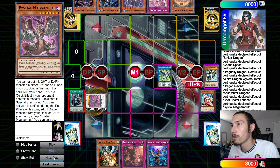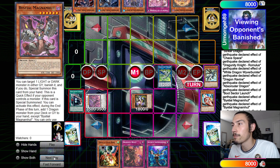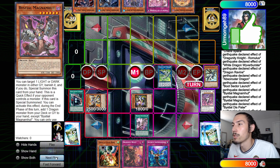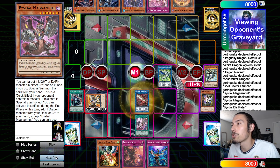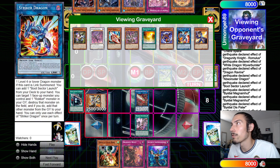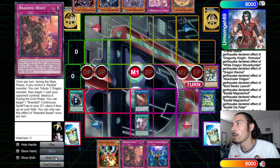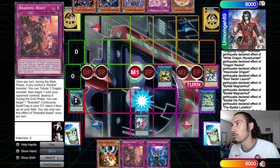We go Magma effect — target. Maybe I should have done Magma first; I think I'm playing into Nib regardless so it doesn't matter. We make Disc Patter, then Disc Patter effect brings back Safer, then we tribute off Disc Patter for Lubelion. Lubelion effect to place Branded Regain face up — already have the trap, so didn't need to go for Sauronir.